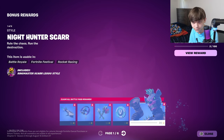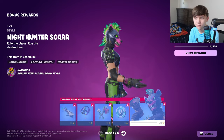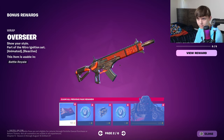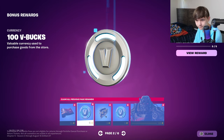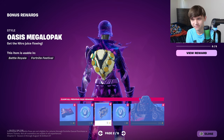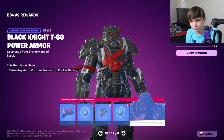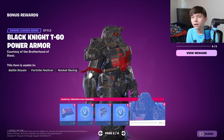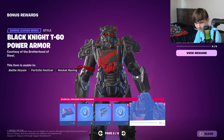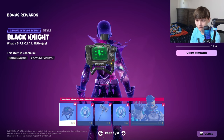V-Bucks. Knight Hunter Scar skin — it's literally a furry, they've literally added a furry. Overseer, V-Bucks. It looks like Black Knight kind of — if Black Knight ate Twinkies for about 30 days he would look like this.